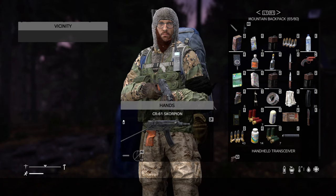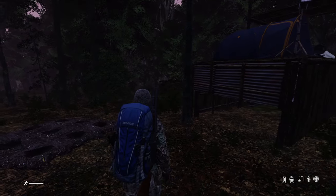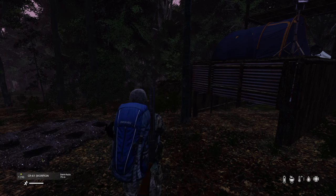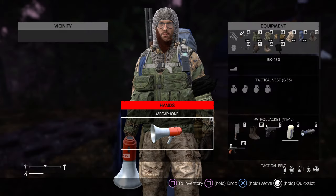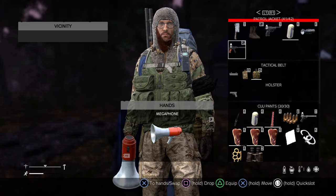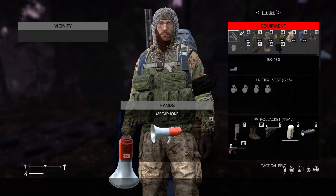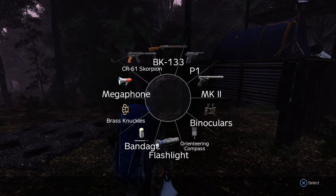I need to equip this, and now it is back in the correct slot. It's so stupid — I equip it, equip the megaphone, and the megaphone and this weapon happen to be the same number of slots. I wonder if that has anything to do with it. But it happens regardless of how many slots it is. That's the point — it should be on my back.